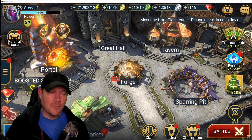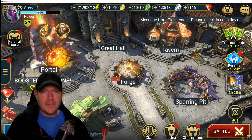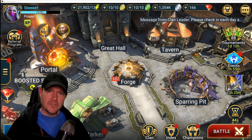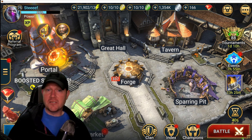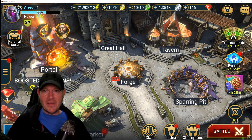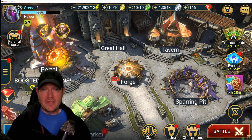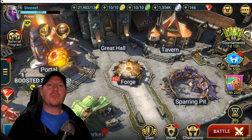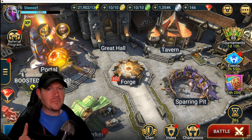Hey guys, FuseBox back on Raid Shadow Legends. Today we're just having fun — I'm on one of my clan mate's accounts. They want to make a consistent, faster Spider team on stage 20 to farm silver for banners. Everybody needs accuracy banners, so we did that. He already had a plan in place, I got it working.